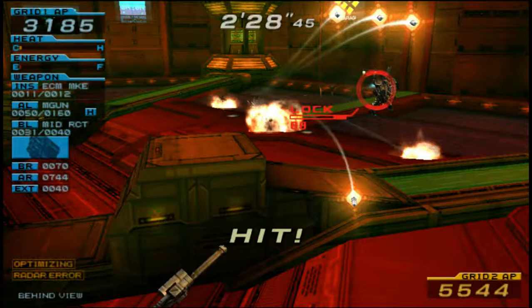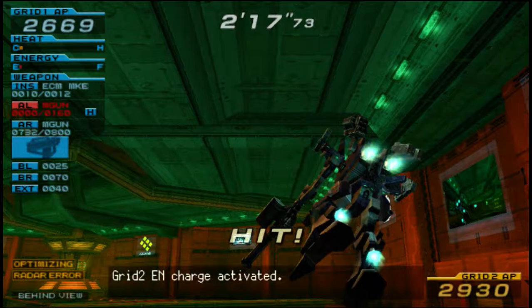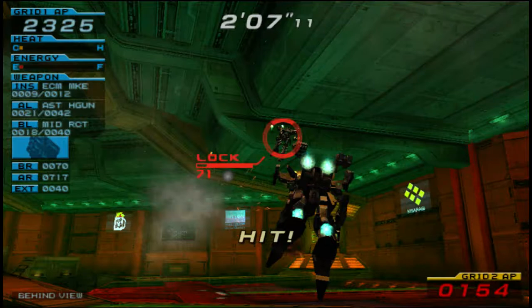I actually never noticed that she used ECM interference. I always figured she was just kind of getting out of lock range pretty easily. He had the early advantage, but now it seems he's lost his lock on, and now he's getting pummeled. There we go — last one at the Fascinator.